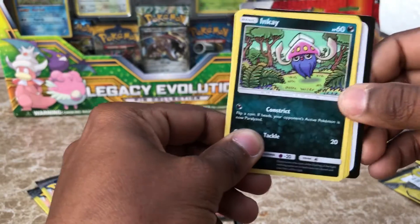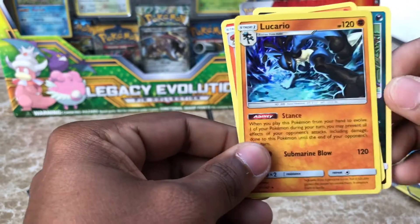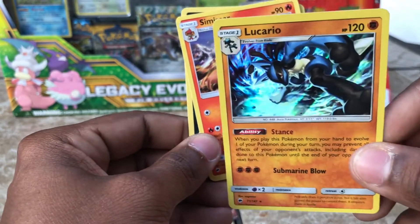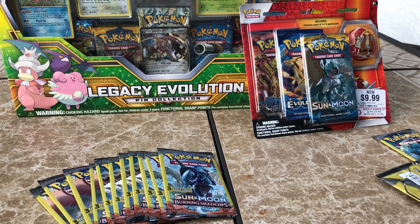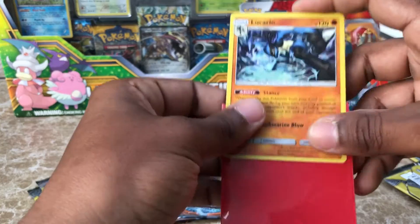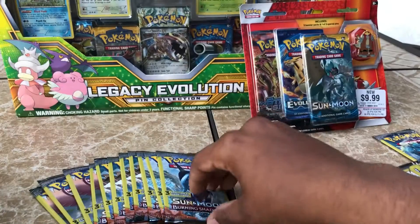I'm feeling this pack right here. We have an Inkay, and here we go — we have a Holographic Lucario! That is beautiful right there. And we have a Sneasel. I'm going to go ahead and sleeve this up. There we go — first good pull.